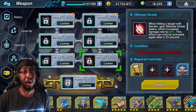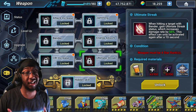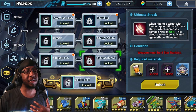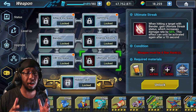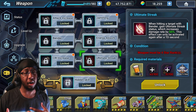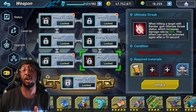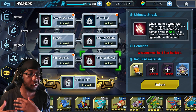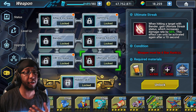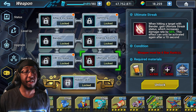Finally we have Ultimate Streak: when hitting a target with Bender, you gain Ultimate Streak which increases the damage rate by 65%. The rate at which you do damage is increased - it's kind of similar to the damage register of some other skills where you're still doing the same damage but it registers faster, rather than increasing your damage by 65%. That's a very, very good skill.